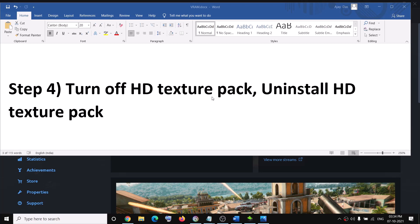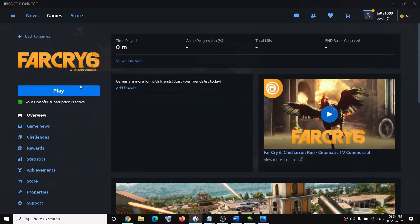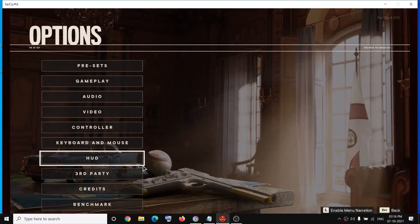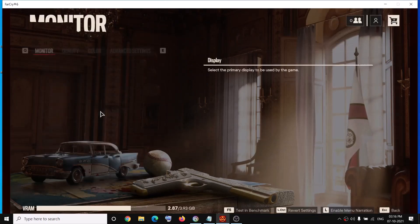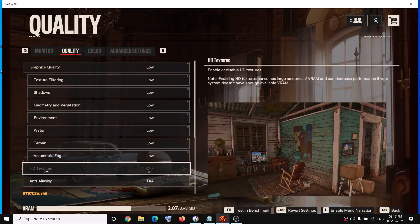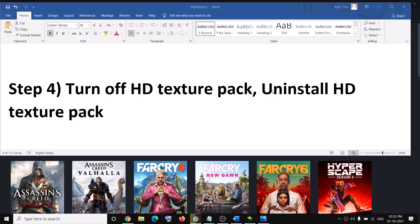The next step is to turn off the HD texture pack. Launch the game and click Play. In-game, press Escape, go to Options, then Video, then Quality. You will see the HD Texture option — turn it off if it's on. That should fix the pop-up.